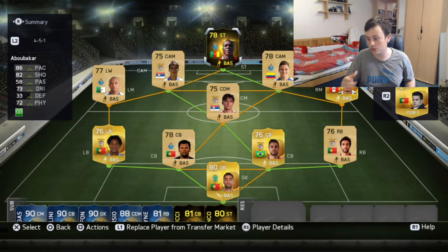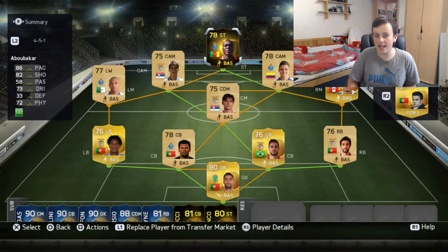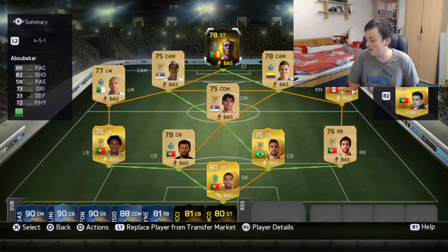Going through each individual stat: 76 ball control, 71 dribbling, 84 finishing, 77 heading accuracy, 73 long shots, 80 penalties, 87 shot power, 68 volleys, 83 acceleration, 78 agility, 65 balance, 74 jumping, 77 reactions, 88 sprint speed, 75 stamina, 86 strength, 82 positioning, and 62 vision.